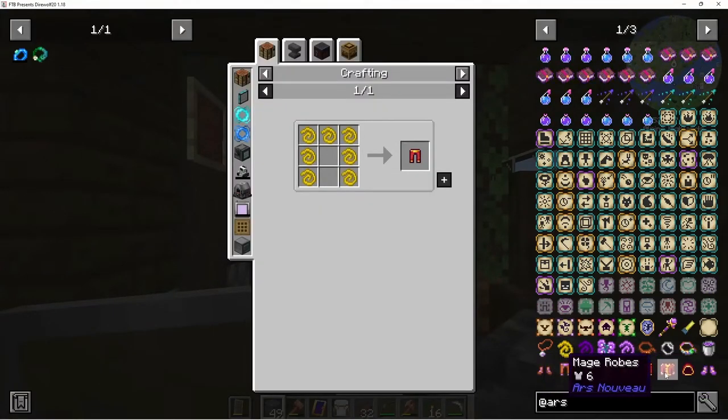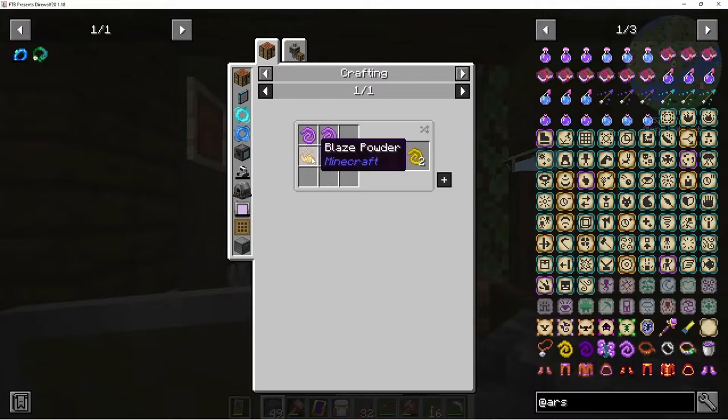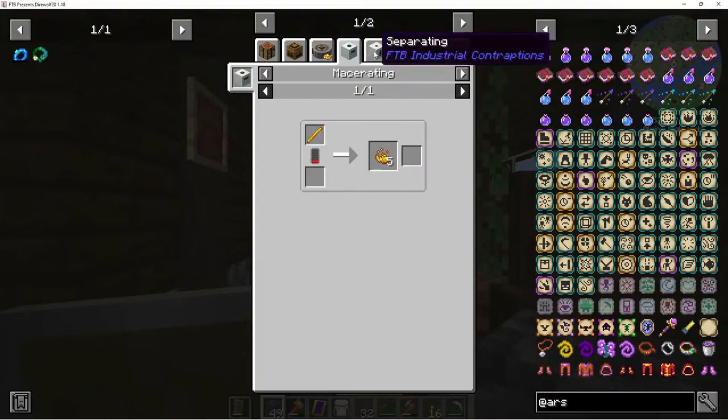Once we go to the Nether we should be able to upgrade to the Mage Hood, which looks like the equivalent of iron — two, six, five, and two armor. It takes blaze fiber, which is mage bloom fiber combined with blaze powder. You get blaze powder by crushing up your blaze rods in a macerator, and we're going to be having those soon.